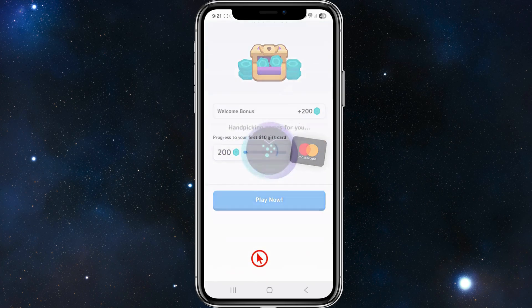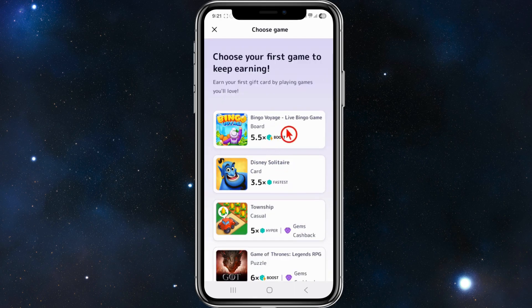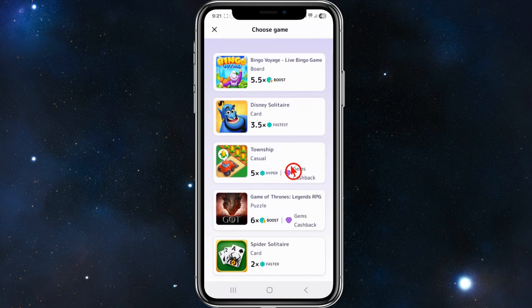Click 'Play Now' and it will say 'Maximize your rewards — earn more units on games with higher multipliers, get cashback gems when you spend on selected games for a faster path to gift cards.' Click 'Choose a Game.' Games will appear based on your earlier selections, so you can look at the types of rewards available.